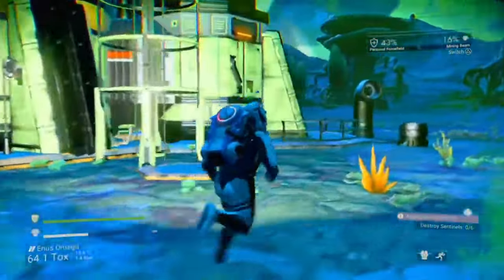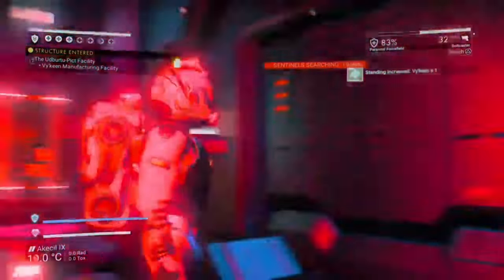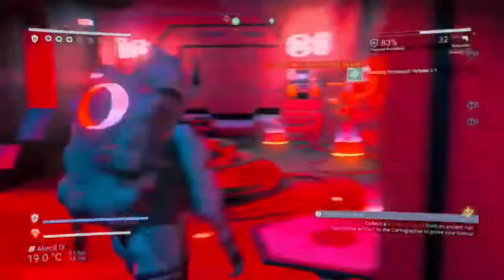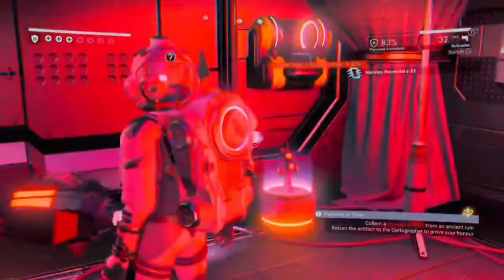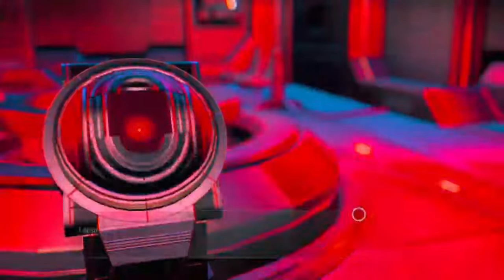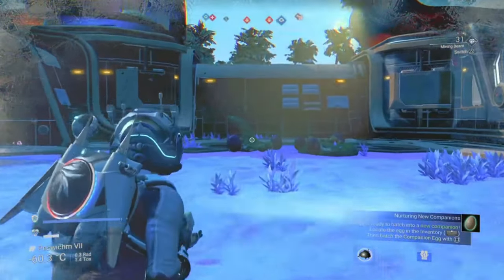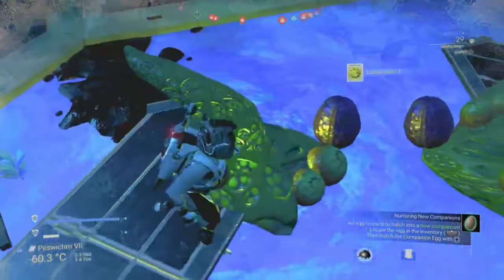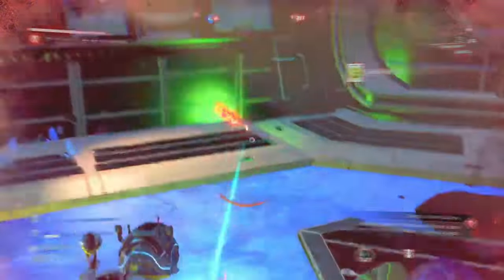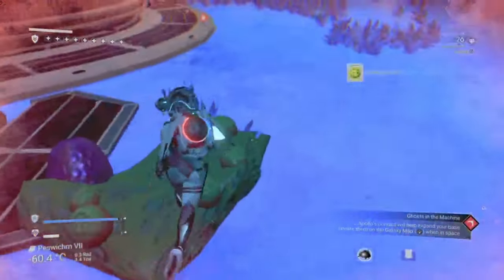Next up, abandoned buildings. These can be found on the vast majority of planets and offer a couple of ways to earn nanites. Walk inside, interact with the terminal by clearing junk from it, read the traveller log, and you'll be rewarded with nanites — there may also be nanites on the wall. More importantly, abandoned buildings are usually surrounded by roughly 14 to 20 whispering eggs, visible as big red warning signs through your analysis visor. If you grab all the larval cores from them while avoiding the biological horrors, that's up to 1,000 nanites right there.